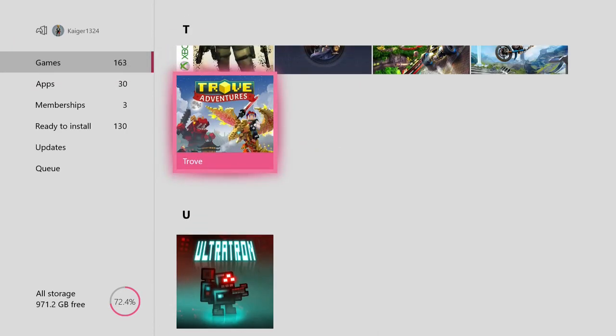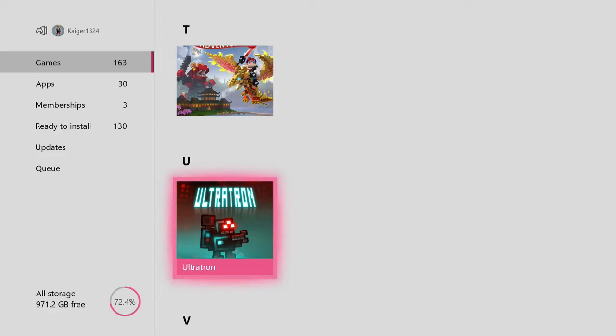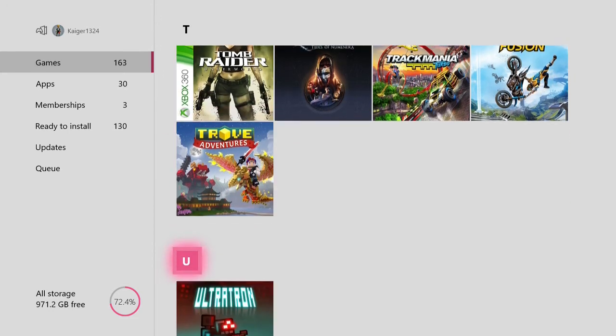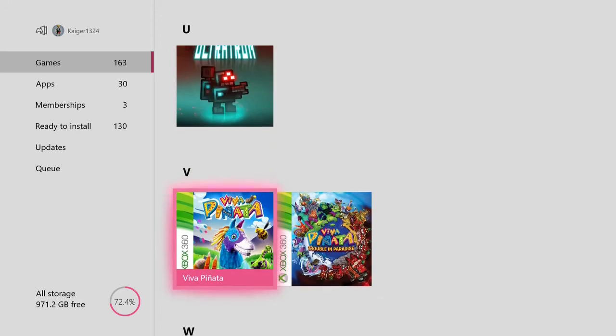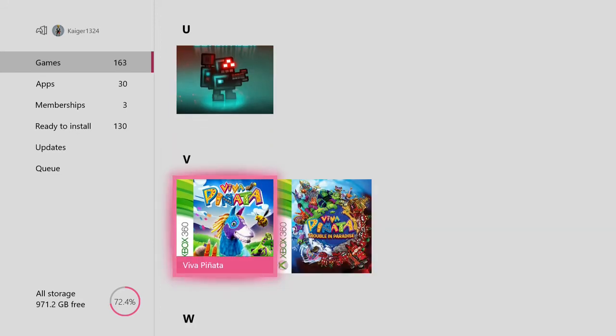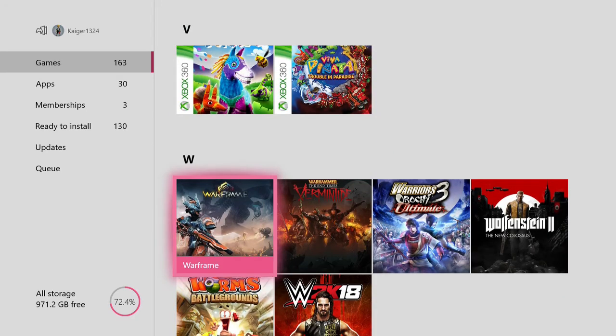Trove — which is like Minecraft meets MMORPG. There's also Ultra which is a pretty fun game — if you've got half an hour or so to play, it's a fun top down shooter. The Viva Piñata games — I love the Viva Piñata games, they're such relaxing games. Warframe — very good free to play game, definitely worth having.